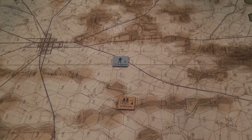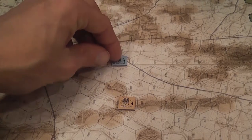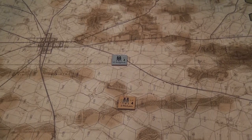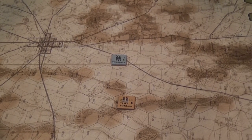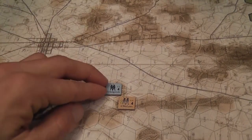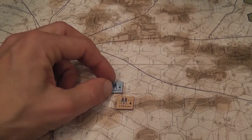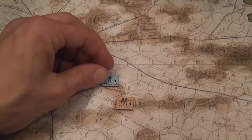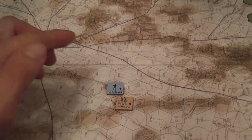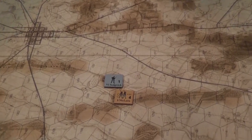Units outside of enemy zones of control or influence stay or flip to their march side — basically, you make sure everyone close to the opponent is in battle formation, and anyone who isn't is in march formation. This is the organization phase. Also during this phase, if you want, you can voluntarily exit an enemy zone of control. When you enter an enemy zone of control during movement, you are locked there and can only exit voluntarily at the beginning of the turn or as an effect of combat.